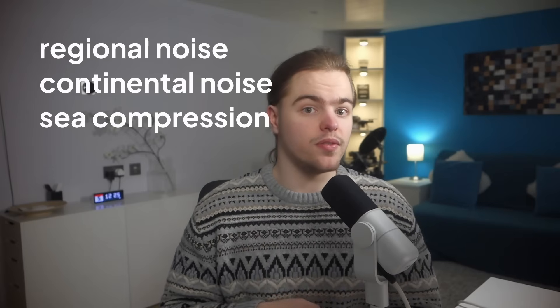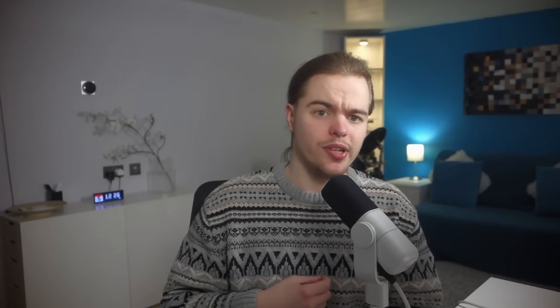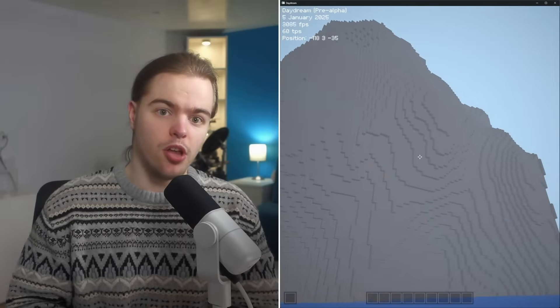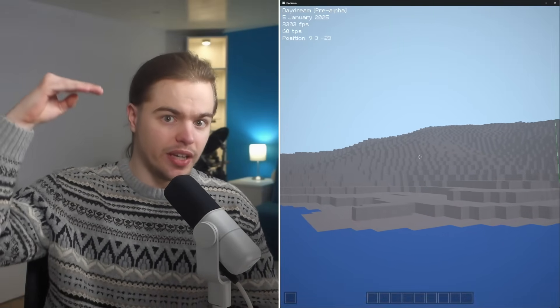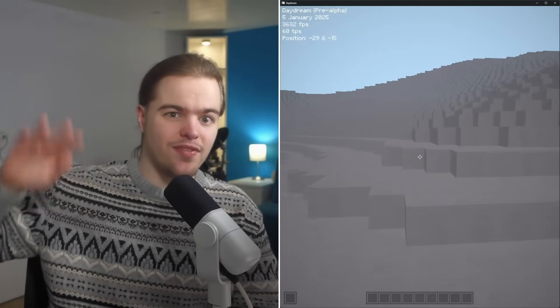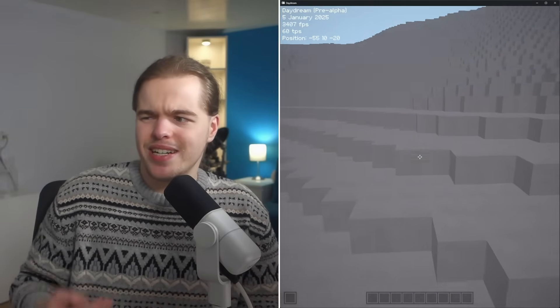Regional Noise gives us the bulk of the visual interest above ground, so I focused most of the noise computation on this step. To start, you sample a density value using 3D Perlin Noise. If the density is above zero, you place a stone block; if it's below zero, you place an air block. That gives you interesting 3D blobs. The secret sauce that makes this look like hills: if you decrease the density as the Y coordinate increases, you encourage the blobs to be more dense at the bottom and less dense at the top, giving you a solid floor, an empty sky, and 3D variation in the middle. You can tune the falloff to flatten or expand the terrain.